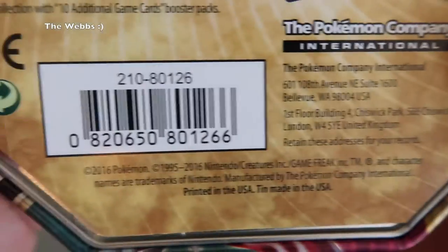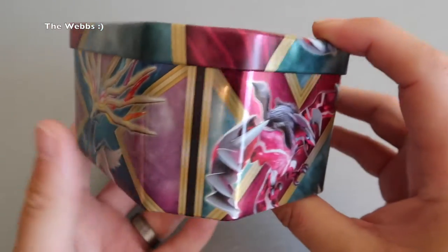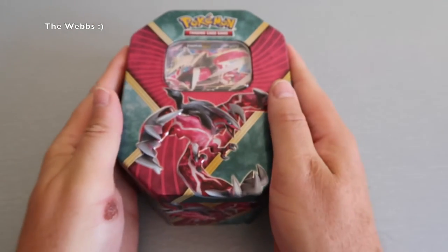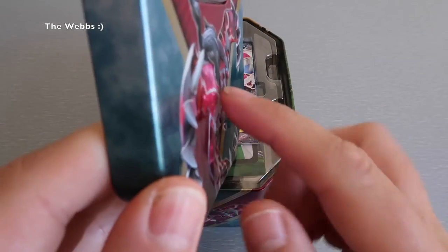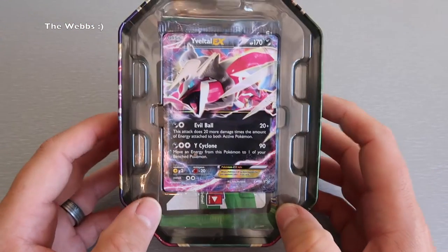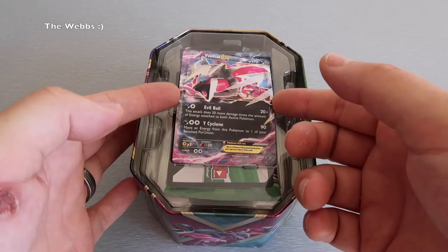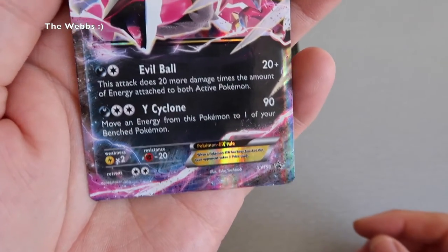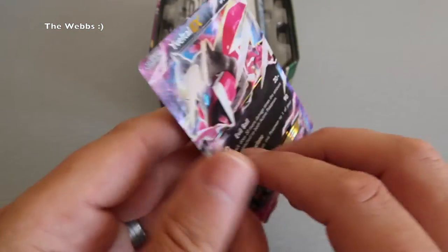Just showing you the back of that and the other information that may be of interest. Going around the side of the tin — it's quite a cool design. Let's get it opened up, that's the important part. Lid off — there's the lid, and the inside lid has a nice 3D raised design. Lift it up and you can see what's inside that pack. Right on top here is our EX card — it looks pretty cool, it's a shiny EX card.